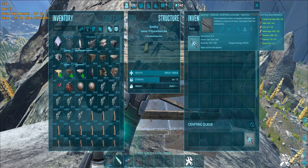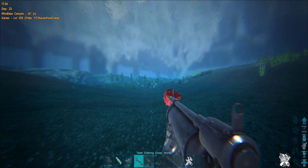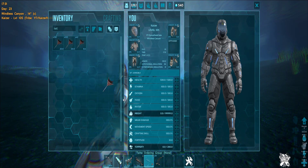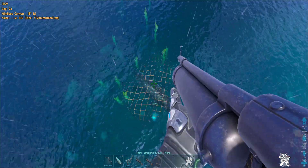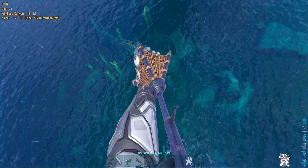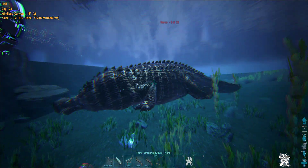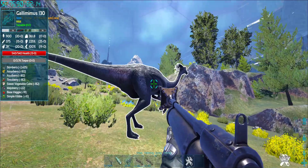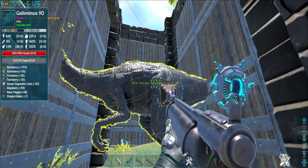The harpoon is crafted in a smithy. Even though the harpoon is made for underwater, the net doesn't work there. If you load a net projectile to your harpoon, you cannot use it underwater, but you can shoot from above and trap the dinos that are in the water.